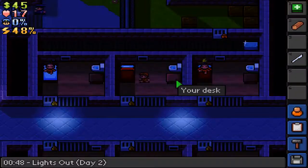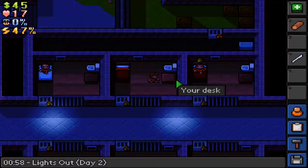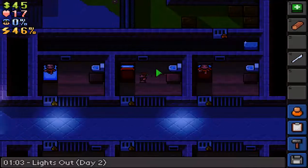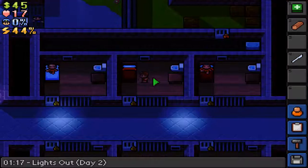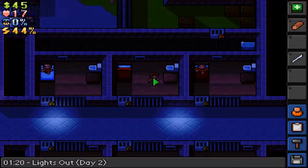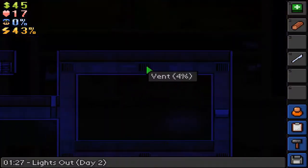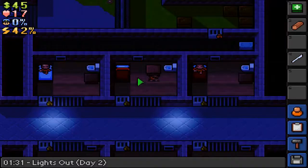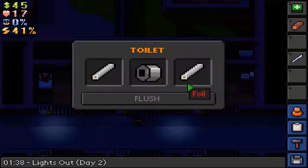Hey guys, welcome back to The Escapist. This is the first Prison Central Perks. I lost the save game from the last episode — I didn't realise that in order to save the game you need to sleep before 6am. So I just closed the game down and it didn't save, unfortunately. So this time we're going to save. It is the end of day 1, currently in day 2. I've pretty much done almost exactly what I did in the first day. The vent is down to 4%, so next time we'll hopefully be able to complete that. I've completed a few different quests and found a few different things.